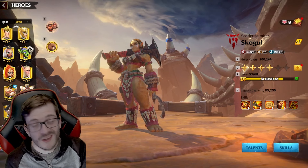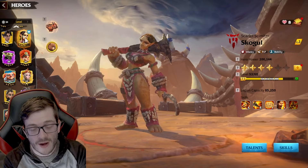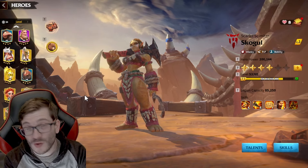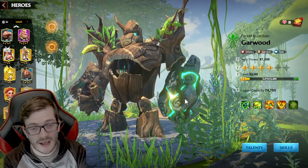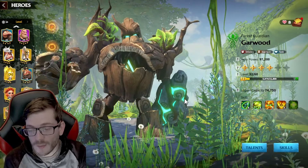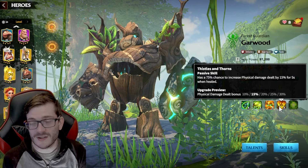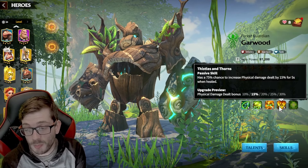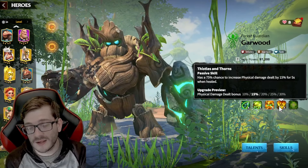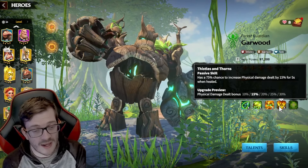Not everyone can get Gresh, so there are other good pairings. For lower-level or free-to-play players, Garwood and Skoggle would be a good match, especially for PvE content. Garwood heals a ton, Skoggle has a heal too, and you increase physical damage dealt by 30% whenever you're healed — so it's a really good super healing tanky pairing that deals some okay damage.